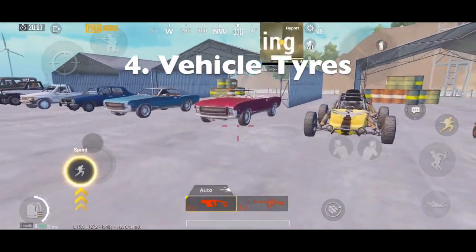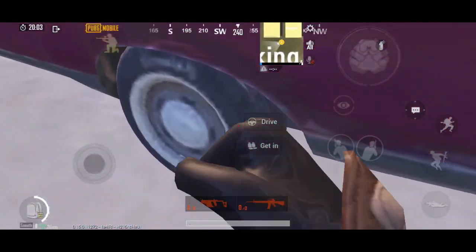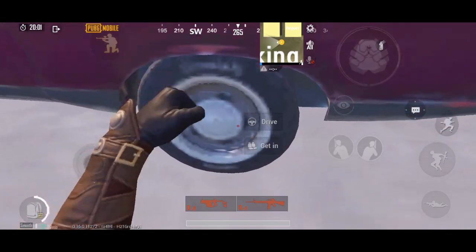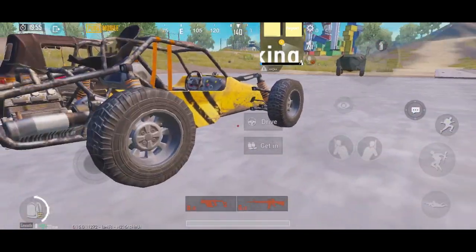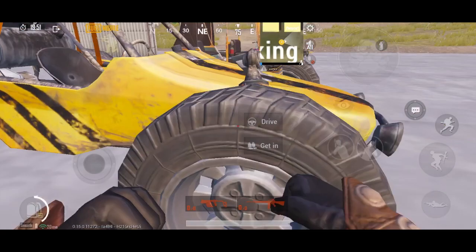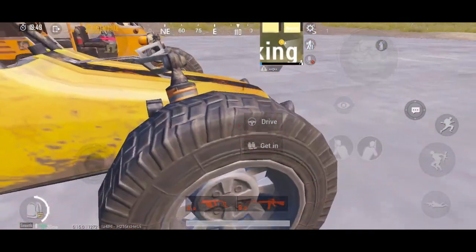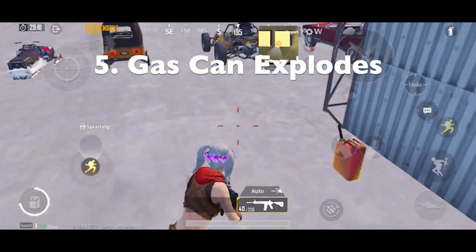Another thing I noticed after the new update: before, if you shot the tires they would burst, but for some reason that's changed now. Also, there's a new feature — you can now explode gas cans.